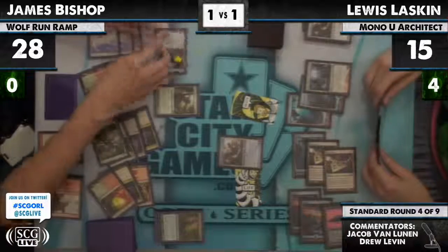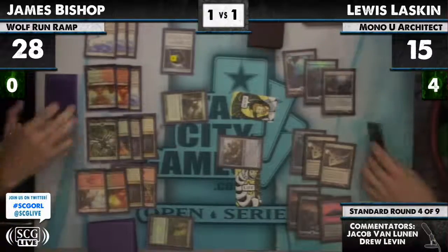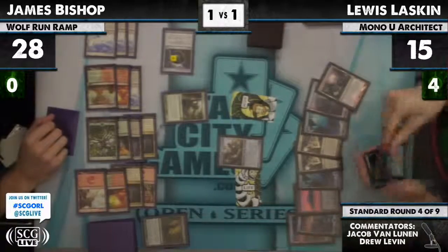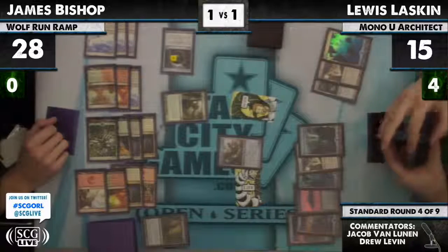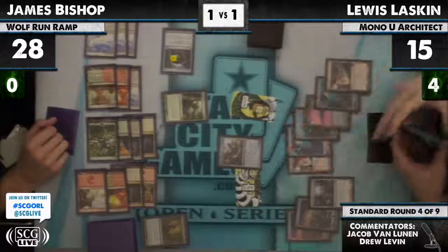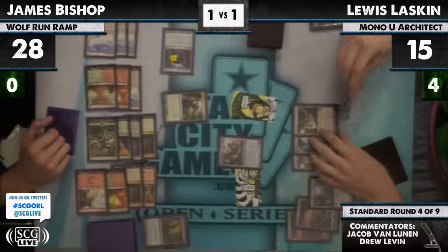That's 4, 7, 11, 14 — it would have been for 7. However, Bonfire of the Damned, not being a Giant, can be countered by Dissipate — and it is countered by Dissipate. He already played a land, so I think Lou's got this game now. Worm Coil Engine is very good against Titans. Normally Primeval Titan beats Worm Coil Engine because it just infects them, but Lou's ability to copy it and go get Ghost Quarters is really valuable — the second Ghost Quarter is super relevant here.